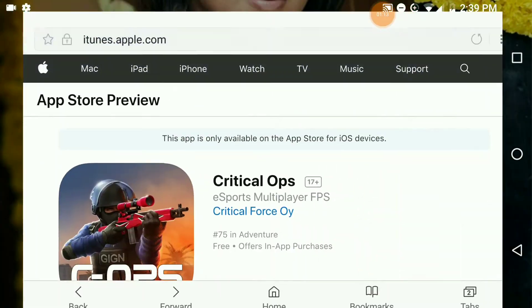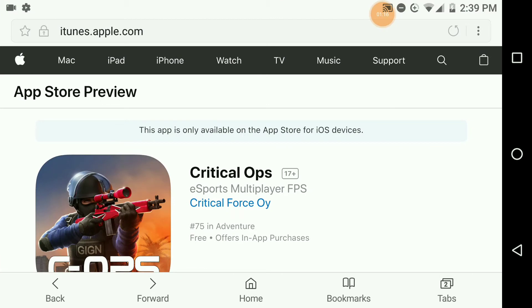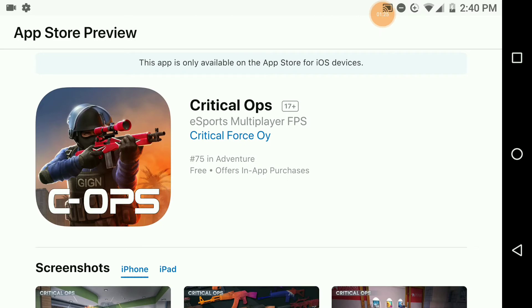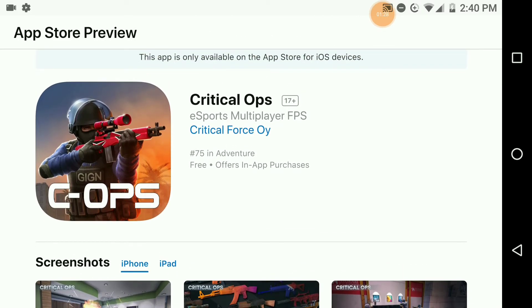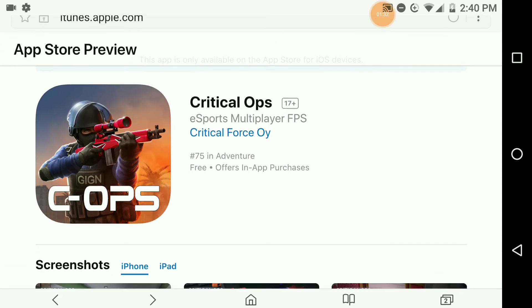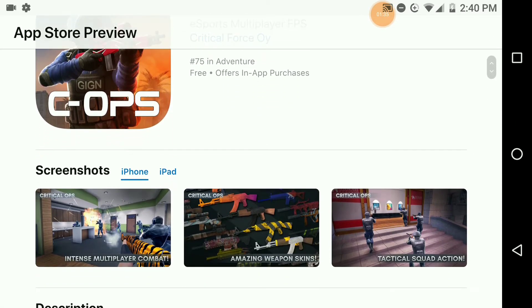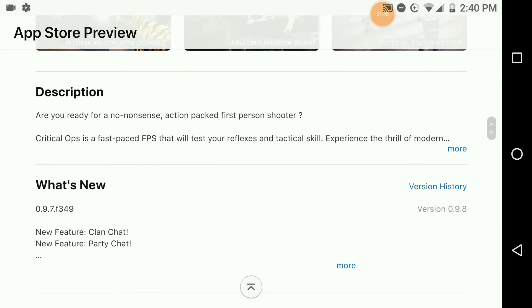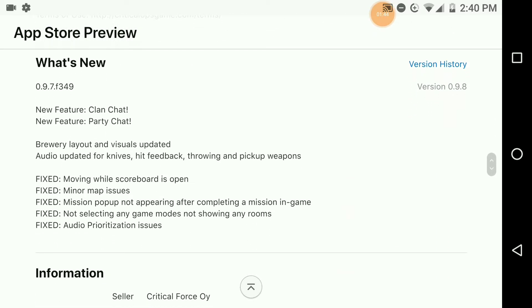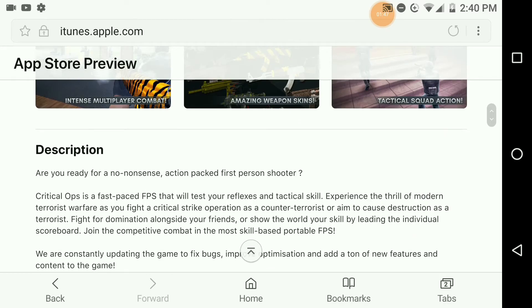Meanwhile, let's go over to the App Store. Apparently I think you can get it there too. I'm actually on a website — itunes.apple.com — this is the App Store preview, only available on iOS devices. For all the iOS users, this is what you'll get. These are the screenshots for iPhone, and the same goes for iPad. I do not know where to find the beta version here — I can see 'What's New' and the description.